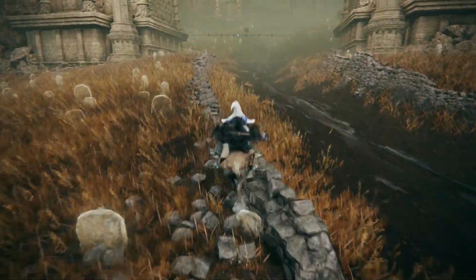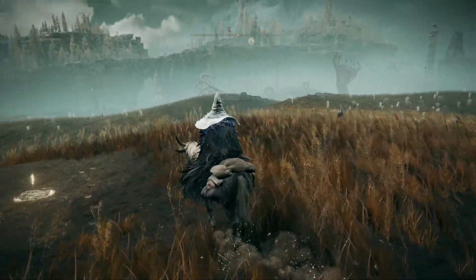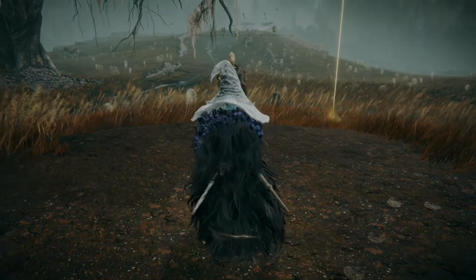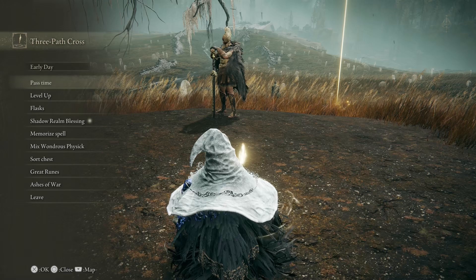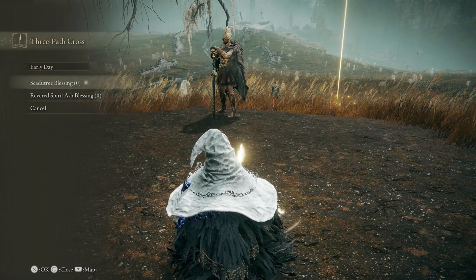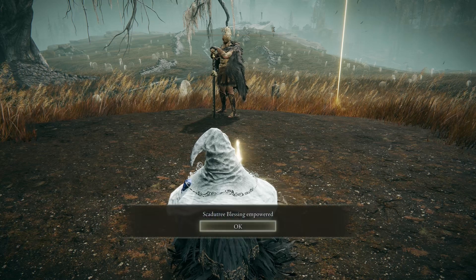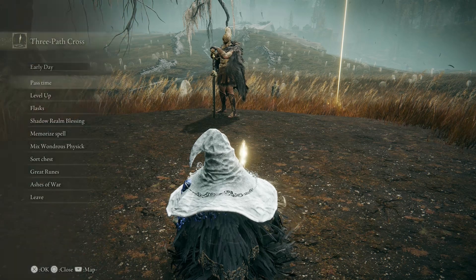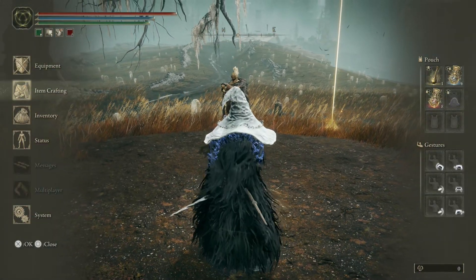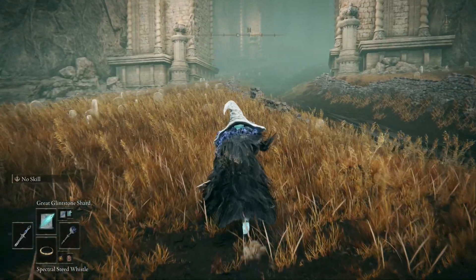Wait, what the world was that Scadutree Fragment? I'll come back over here where I think it might be a little safe. We're just gonna rest. Going into the inventory real quick. What is this? Shadow Realm Blessing — Scadutree Blessing and Revered Spirit Ash Blessing. What is this? Okay, what does that do? That gave us quite a bit of a buff. Definitely gonna be on the lookout for those things then.